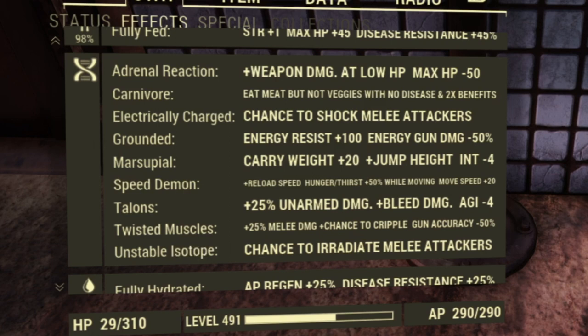The important ones are obviously Marsupial and Speed Demon, which are a must-have for any type of build. Carnivore is also a must-have for this build since meat buffs are the strongest for a melee build because they usually give you extra strength and endurance. Adrenal Reaction is great because you're a low health build, so you get extra damage. Twisted Muscle and Talon you need for some extra melee damage. Unstoppable Isotope and Electrical Charge work really well with Grenadier, and Grounded gives some extra energy resistance.